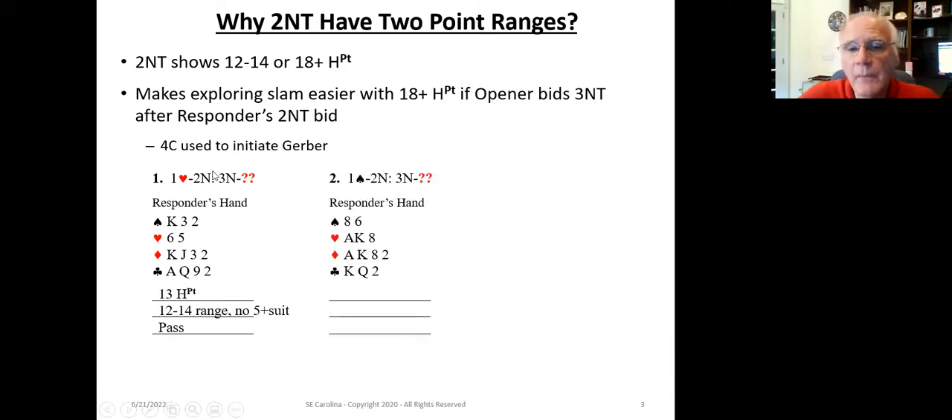Let's look at an example where two-no-trump represents the higher range. Our partner opens one spade; we've got two spades and 19 high-card points. We bid two-no-trump. The opener bids three-no-trump. Now it's a no-brainer to initiate slam exploration by bidding four clubs to initiate Gerber. 18 plus 13 is 31 — we're in the slam range, so we bid four clubs.